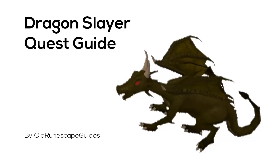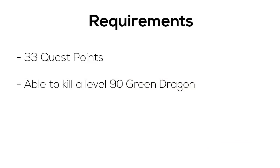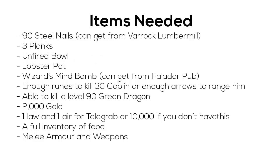Hey guys, this is Old RuneScape guys, and today I'm going to be showing you how to do the quest Dragon Slayer. To do Dragon Slayer you're going to need to have 33 quest points and be able to kill a level 90 green dragon. The items you need are 90 steel nails, 3 planks, 2k GP or 12k GP if you don't have level 30 magic to tele-grab, an unfired bowl, a lobster pot, one silk, a wizard's mind bomb, some food, weapons, armour, a magic or range attack method, and one law rune and one air rune if you're going to be using tele-grab.